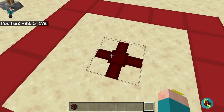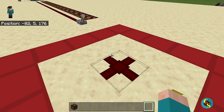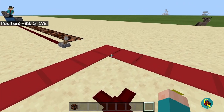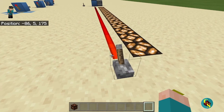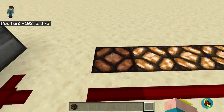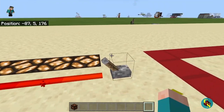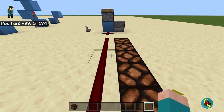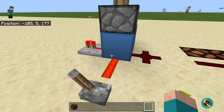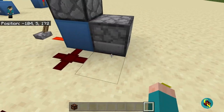First, let's look at Redstone Dust. This is, of course, the basis of all Redstone in Minecraft, and it is used in most Redstone contraptions. When powered, Redstone Dust can carry a signal for 15 blocks. Once we hit the 16th block, this lamp will not turn on, but all the other lamps right here will be on. Redstone also soft powers blocks, which means that a block can power any Redstone component other than Redstone Dust itself.